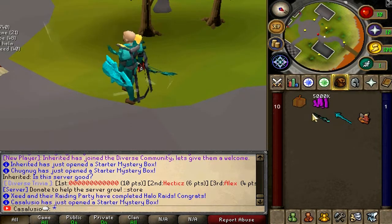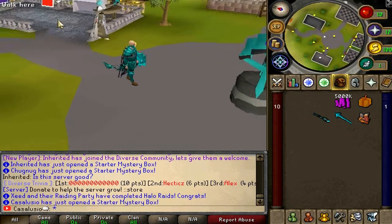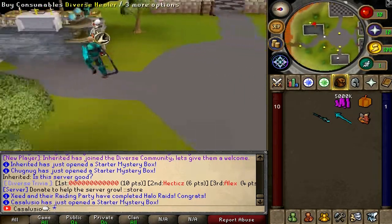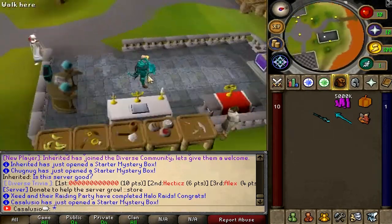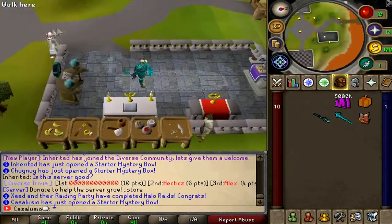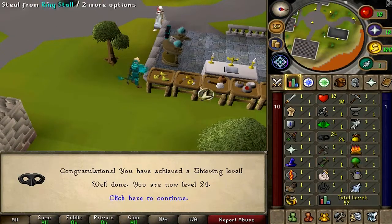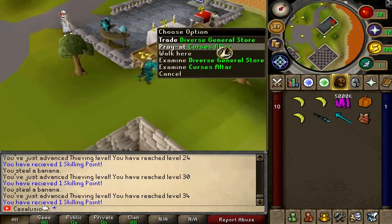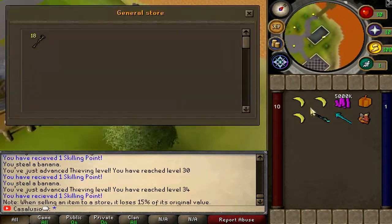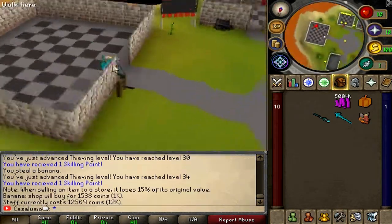From the mystery box we got five million cash and a regular mystery box. This is the home area of Divers. We have all the altars here — lunar's altar, ancient altar — pretty much everything you need in one place. T-wink stalls are right here. Let's try one — 24 XP, then 30 XP. Also you can sell bananas here and you get skilling points from this area.